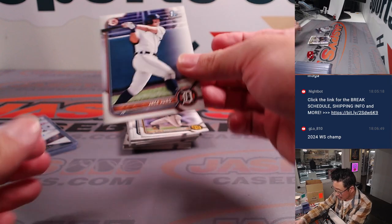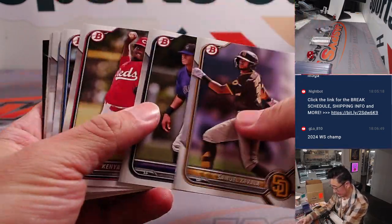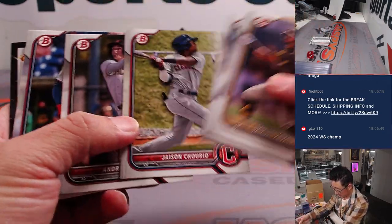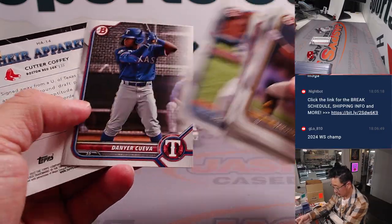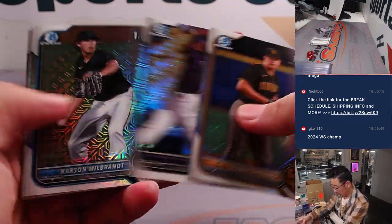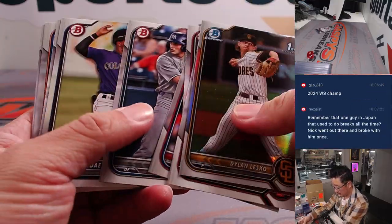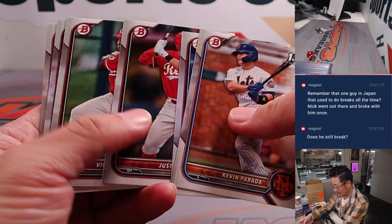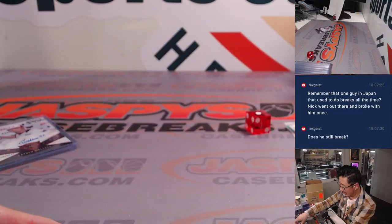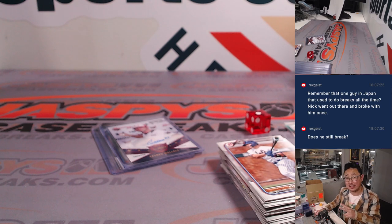2024 World Series champ. Here's Jace Young — that's Josh's brother. Another one for the AL Central. More of these exclusive parallels. And I think that is that. Bonus autograph — not too bad.